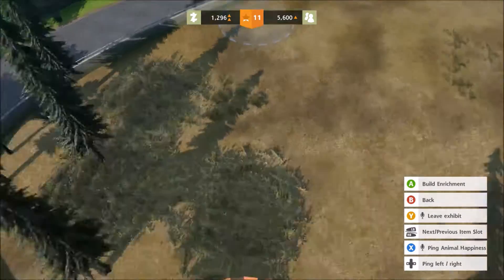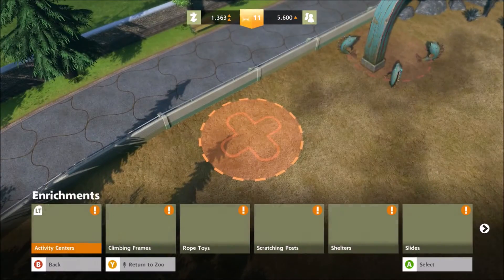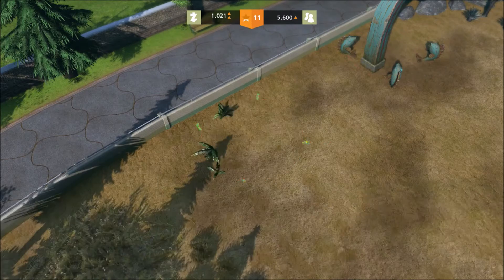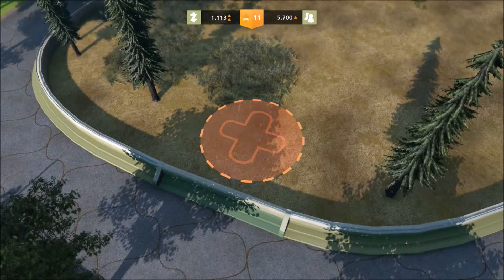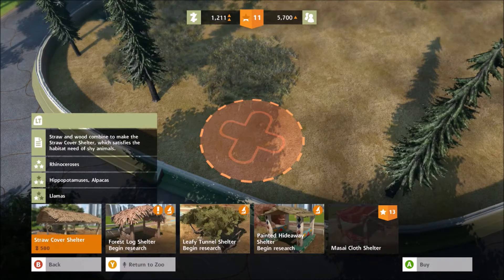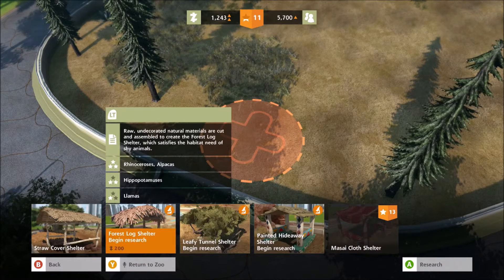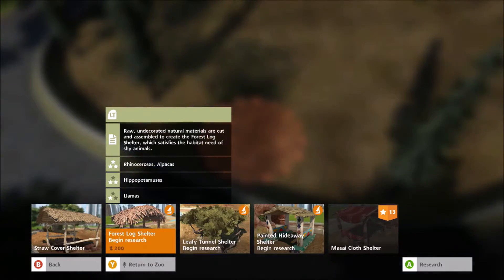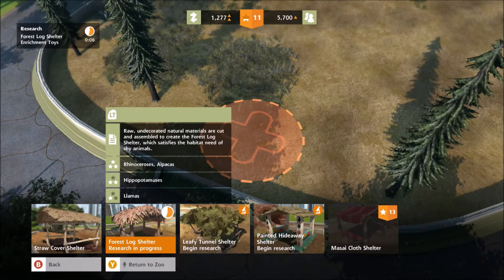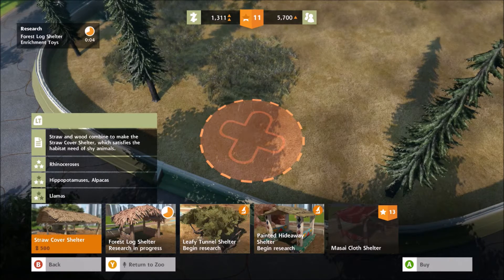Llamas like tabletops, so I'll get that enrichment item, and alpacas like shelters. Alpacas only need a little — they barely take any time to research, literally 15 seconds. They actually have descriptions for what each item is — that's cool.